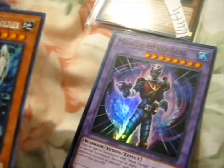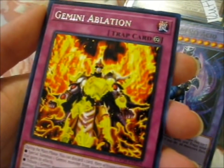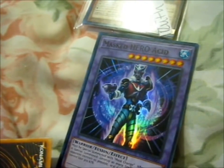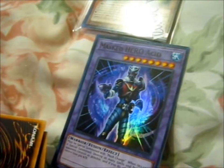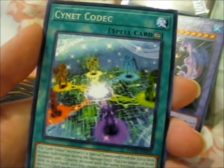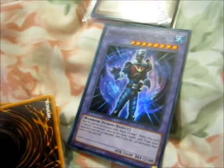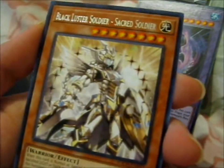Very nice holo — I think it's a cool card looking though. I've got Blackluster Soldier, Envoy of the Evening Twilight. Very nice. Scinet Codec. Mandragon of the Swamp. And Blackluster Soldier, Sacred Soldier.